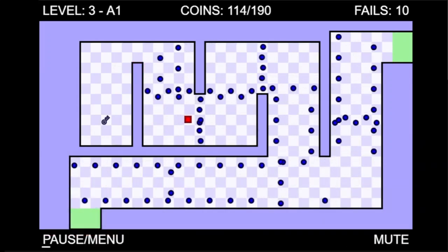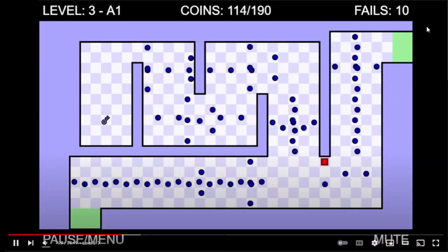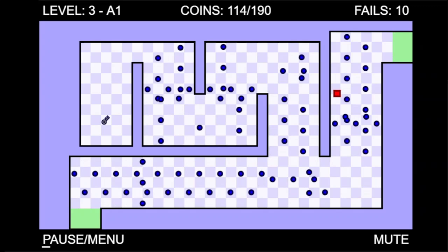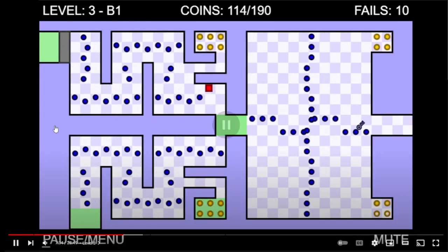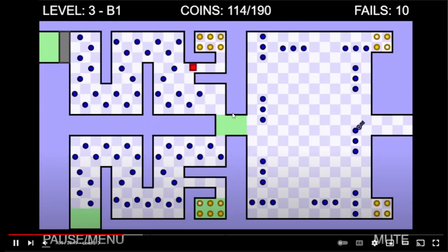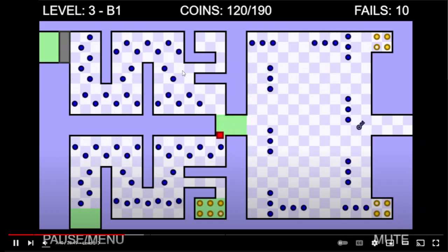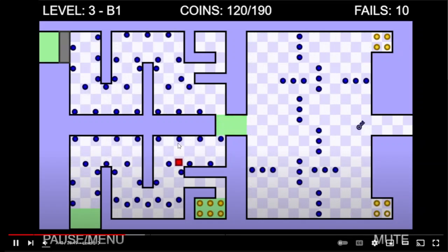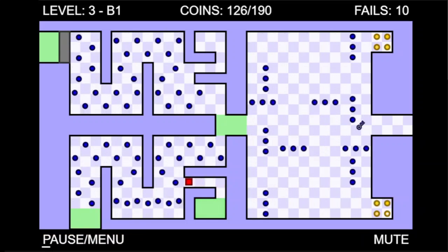Now we're done with A2, so we'll be going to the right now. You might have noticed that we never opened the door that leads from this room to the next one, but we can just do another zip to get around it. In fact, we can use this zip to skip the whole section of this room, but we still need to go back through it a little to get the coins that are very close to the checkpoint, especially with the missing enemies and wall. We'll also be getting these coins while we're here, because this section is going to be skipped there as well.